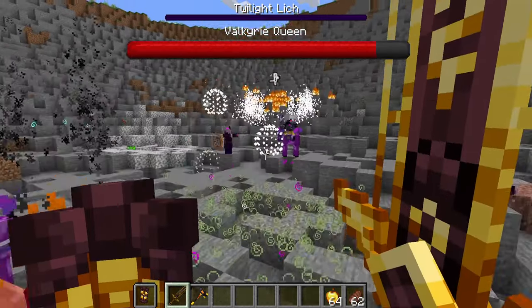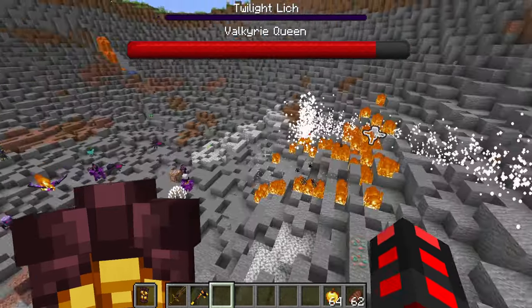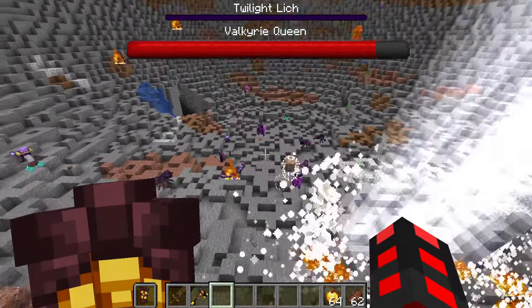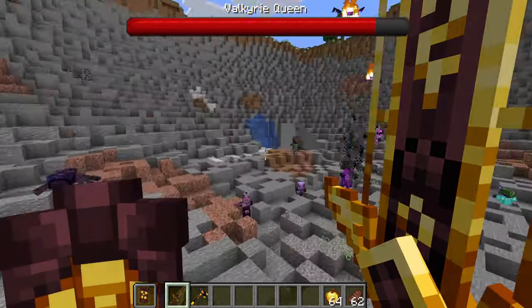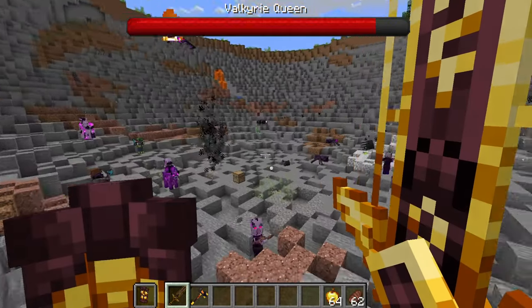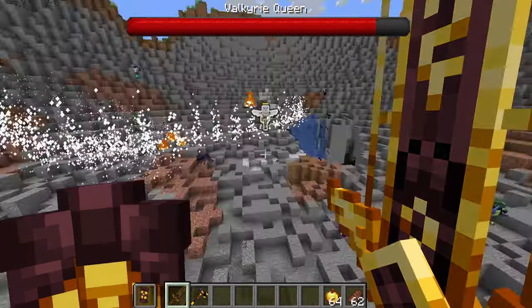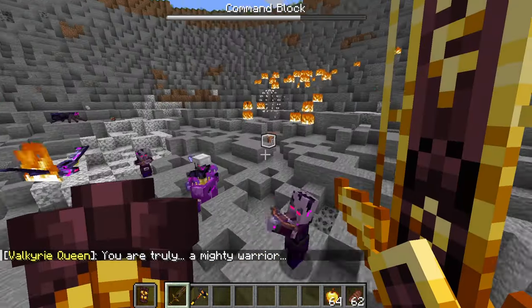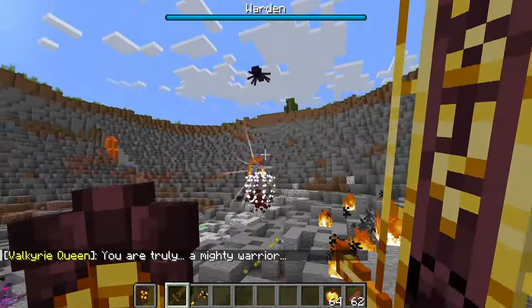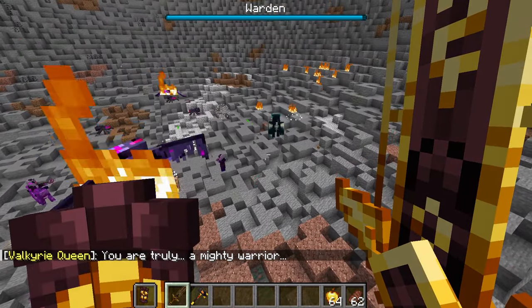Luckily, the bosses are pretty much normal versions — they're a little nerfed. I have Strength 30, so don't take that as everything being easy here, because it's not. You go around and kill all the bosses. Note that the chests are completely empty. Beat all your bosses, attack again, and then there's the Warden phase — have fun. You have to kill a Warden. Its sonic boom attack now inflicts status effects instead of damage.